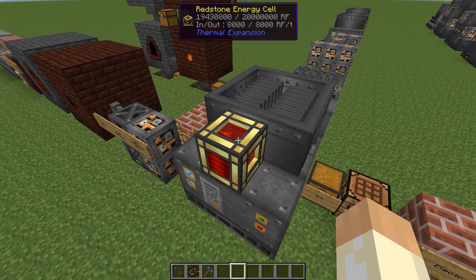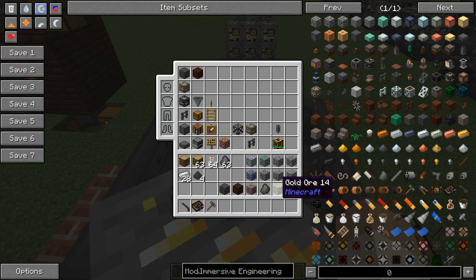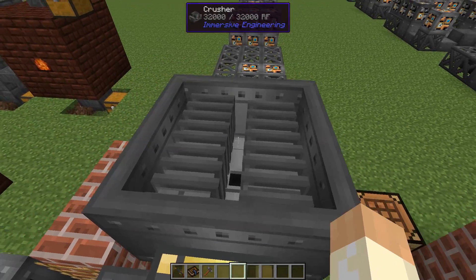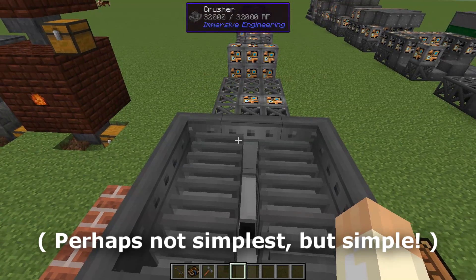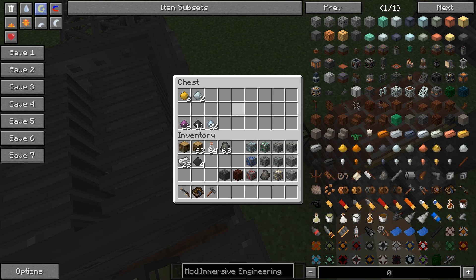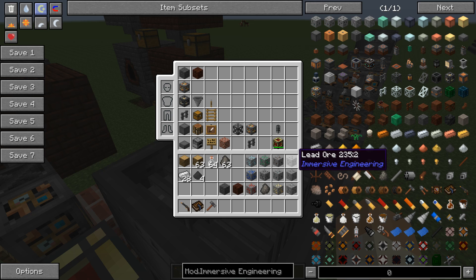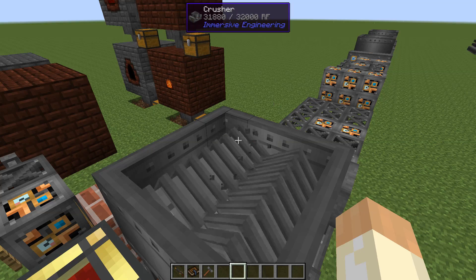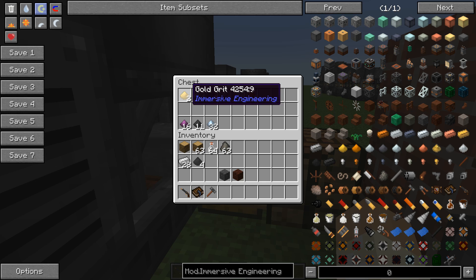Up here we throw things in — for example, gold gives us two gold grits, the pulverized form of gold. When we smelt this in a furnace we'll get two ingots. This is the ore doubling process in its simplest form. You can throw silver in there to get two silver grits. You can throw lots of stuff in here: silver, copper, bauxite, more gold, coal, emeralds, diamonds, lapis, redstone, even coal coke.